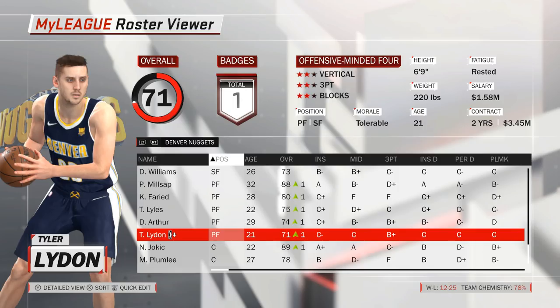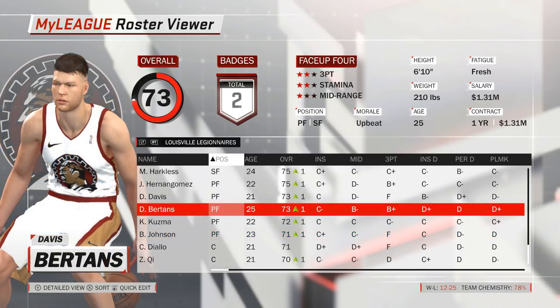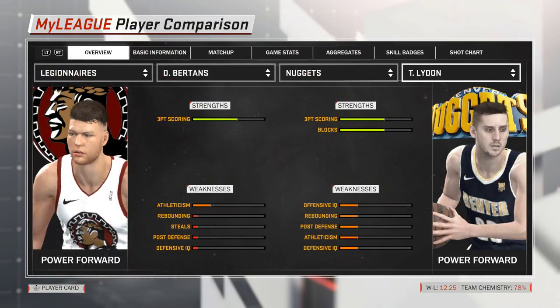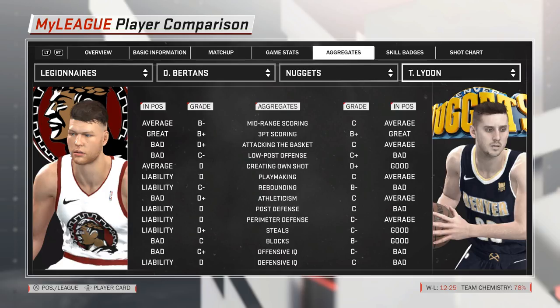The guy we're targeting is rookie Tyler Lydon from Denver — a 6'9 forward with a good outside touch who can play both the 3 and the 4, only 21 years young and hasn't seen a single minute of NBA action yet. The guy we're trying to move in exchange is Davis Bertans. A very similar player, and although he's higher rated, he probably has the lower ceiling. Looking at the player comparisons, Tyler Lydon is very likely a bit more versatile, and while Bertans is currently slightly ahead rating-wise, I have a feeling that could change significantly in one or two years.